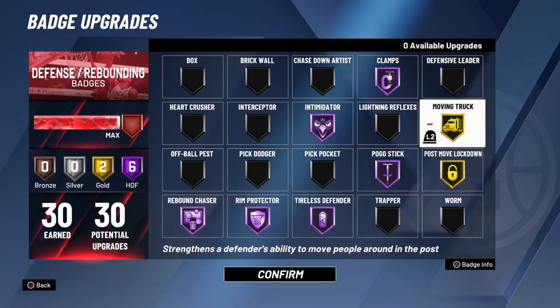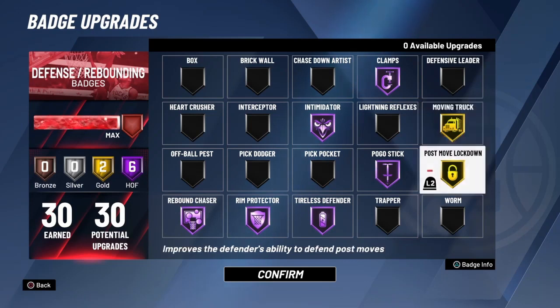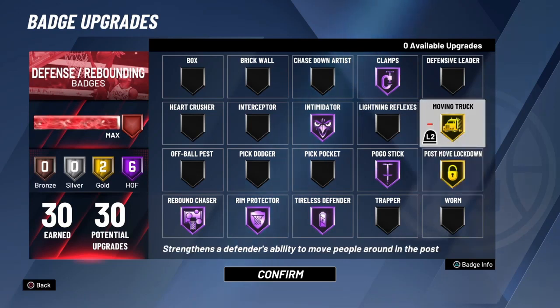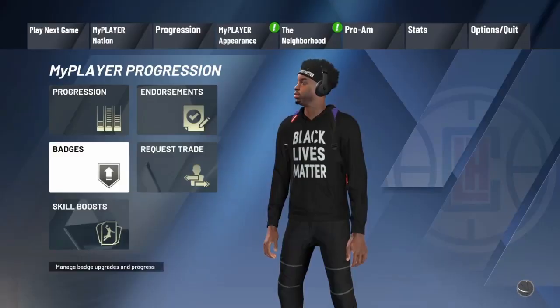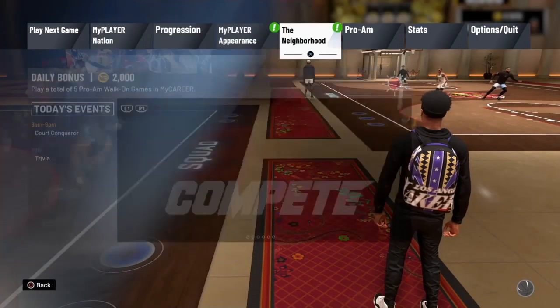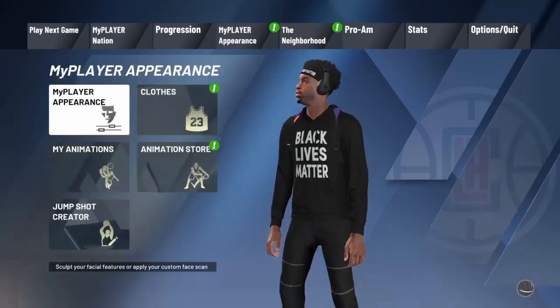I got Tyler Spender - I can get boards over anybody. This is just the perfect badge lineup in my opinion. I never used to run Pogo Stick because I never thought it was that important, but Pogo Stick is actually really important. Even when you're just spamming it, it does give you contests in the paint versus not having it at all.